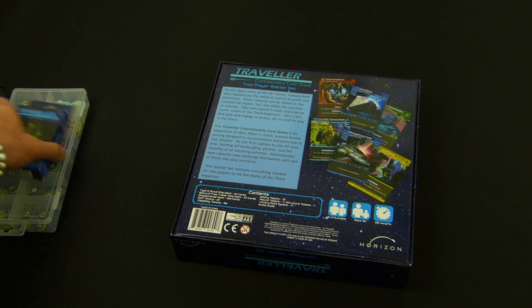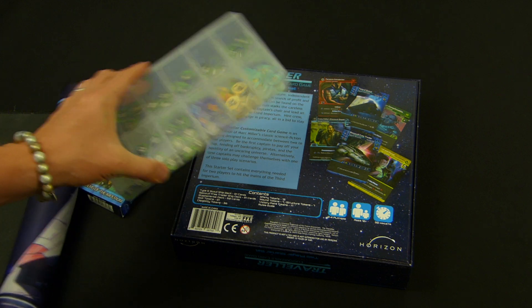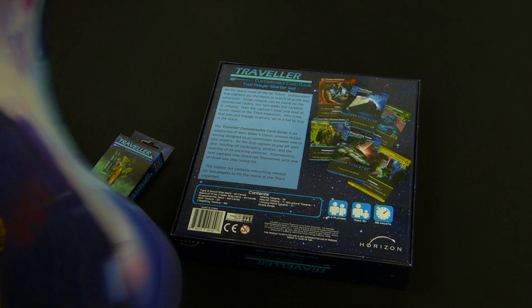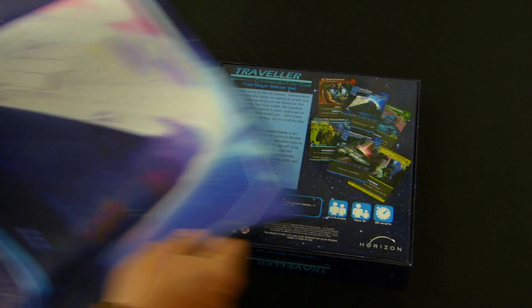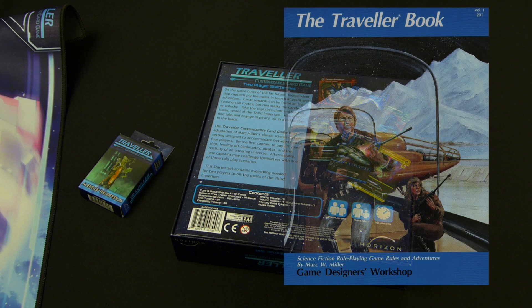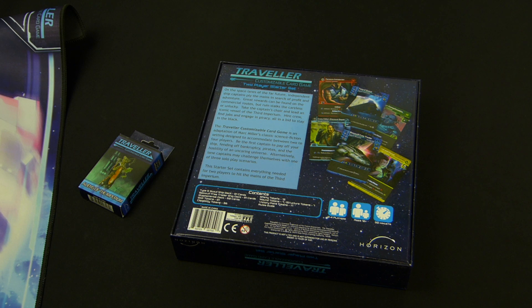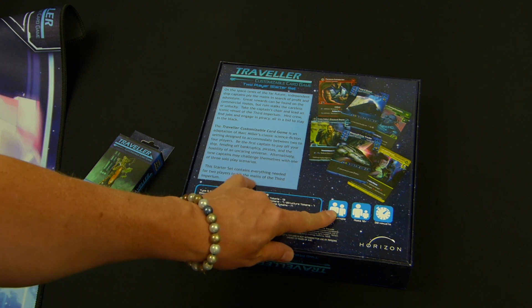This is a two-player starter set. There are other expansions — little box expansions, bigger box expansions. I've got all my tokens in a little tray here. There's also a play mat. This is a sci-fi game based upon the Traveller RPG. It tells us here this is an adaptation of Mark Miller's classic science fiction setting.